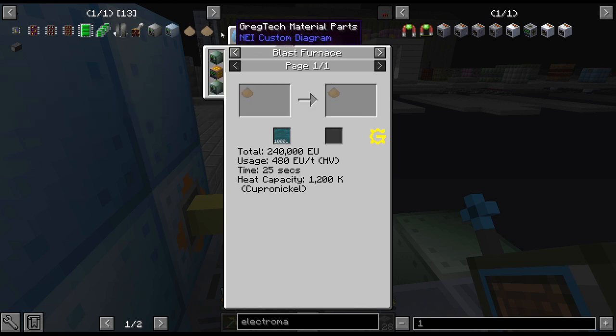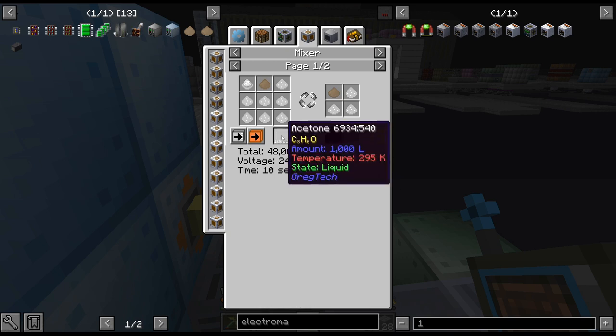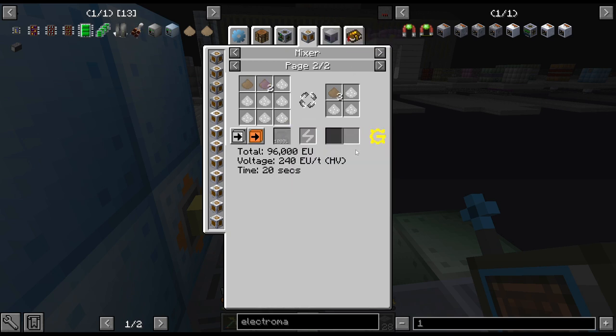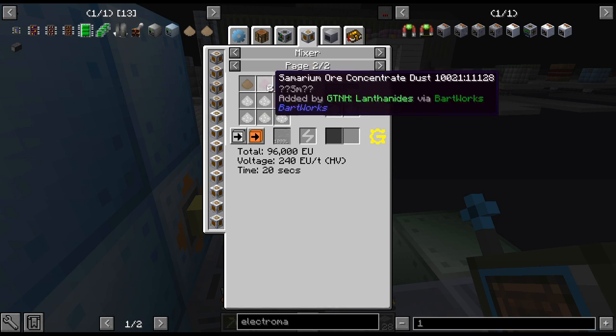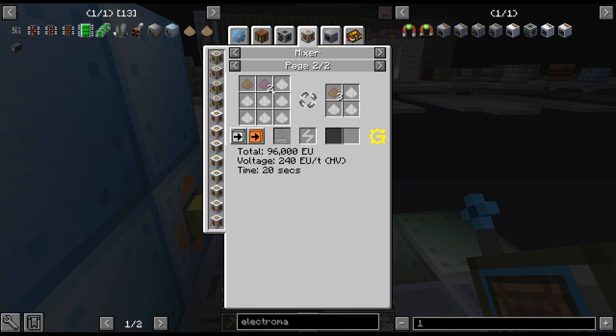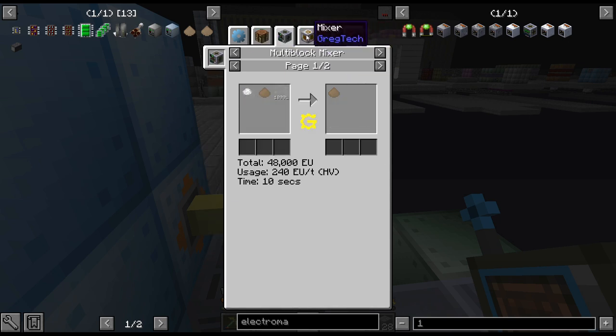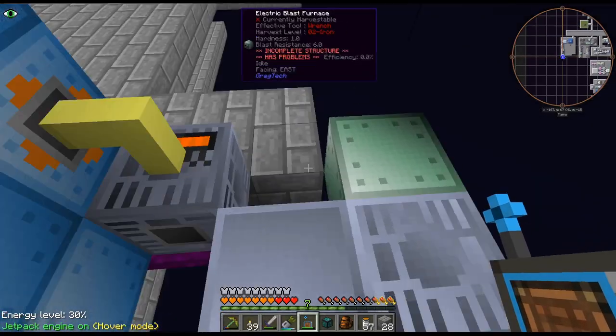And then that gets us this, which goes in a multi-block mixer. That's the part where we would put the samarium into this — interesting. Then this is that part. But that is annoying — this multi-block mixer doesn't work. I know I can manually upgrade the pack, but every time I do that I end up breaking my world.